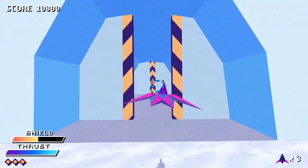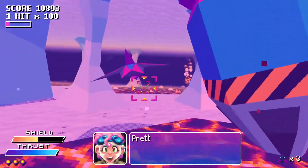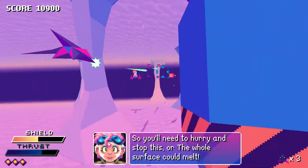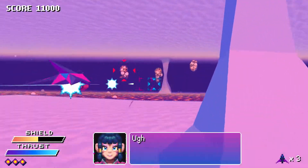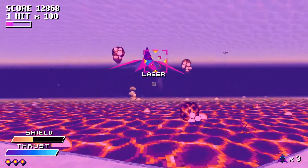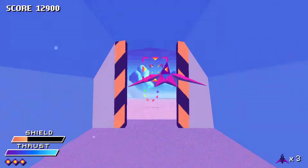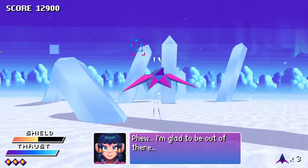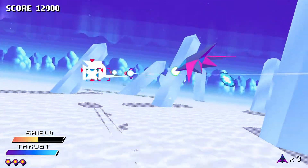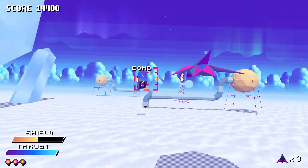Here we go, into the cave. Whoa, there's lava in here! A little brake there. We don't want to get drilled, that's for sure. Oh jeez, I fell for that one. A little checkpoint — beautiful! That boosting effect looks so good.